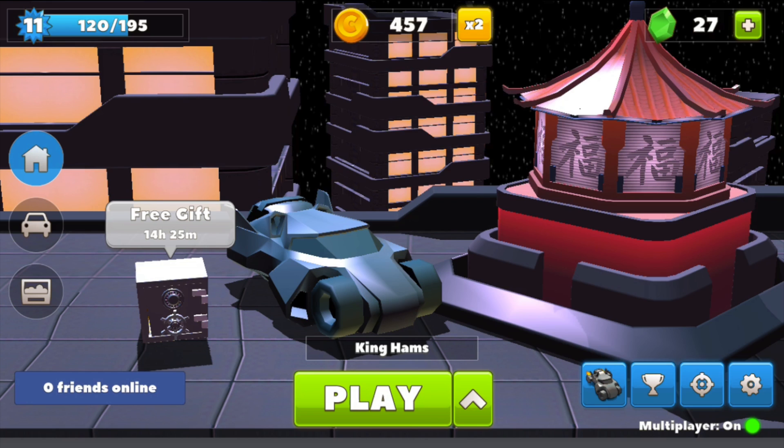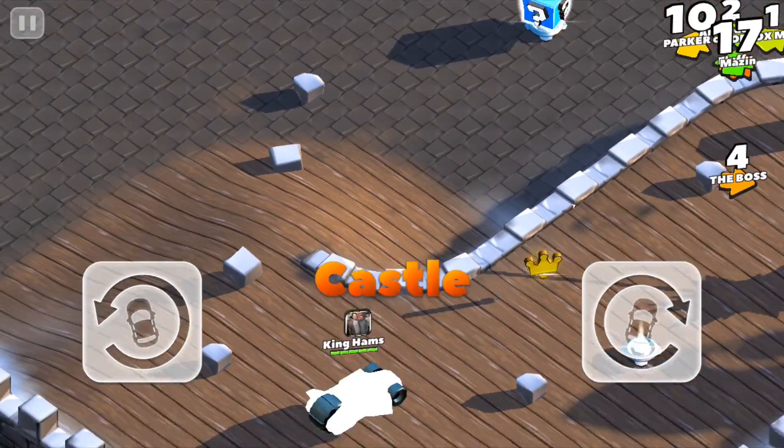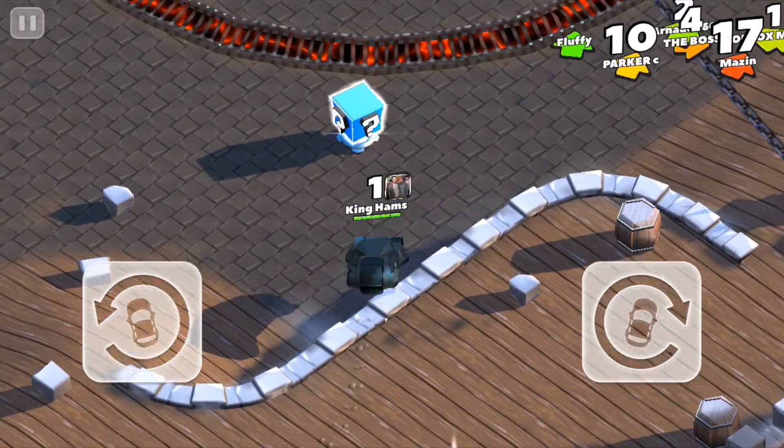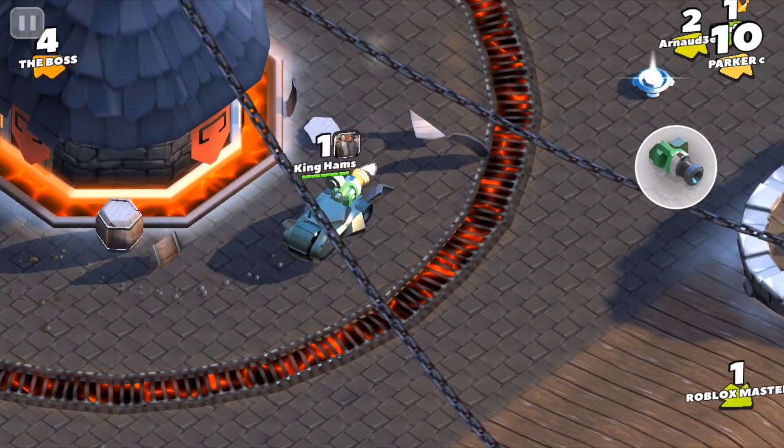So here we go, I have the gameplay and we'll just jump straight into the castle map for you all to see. We've just spawned in the castle map, we've picked up our first crown straight away, and we've got the front cannon.